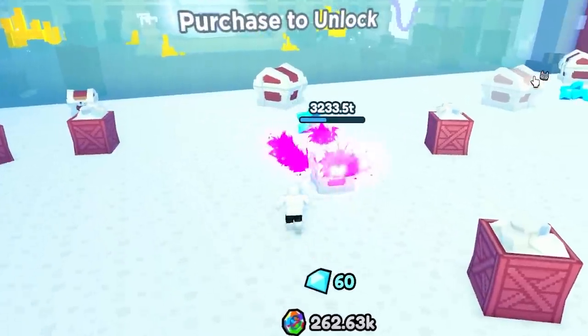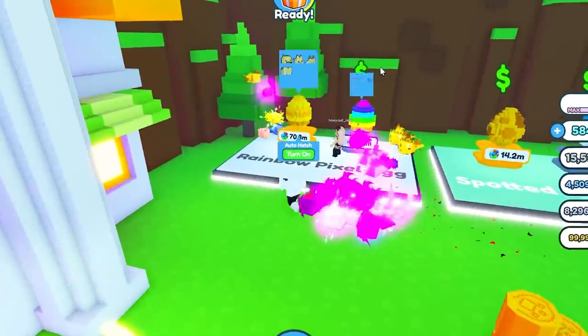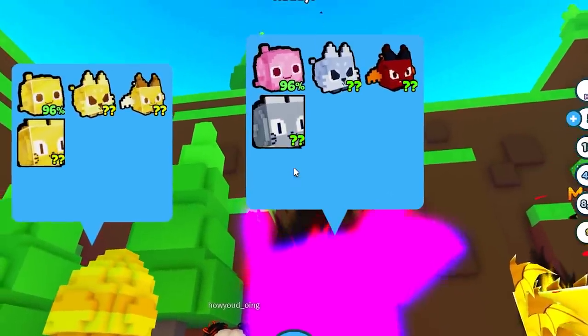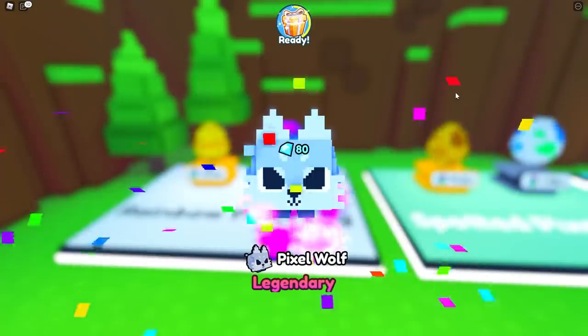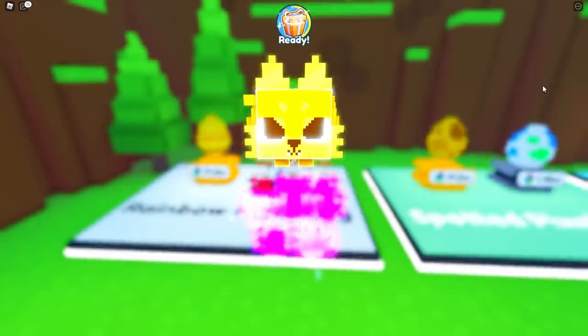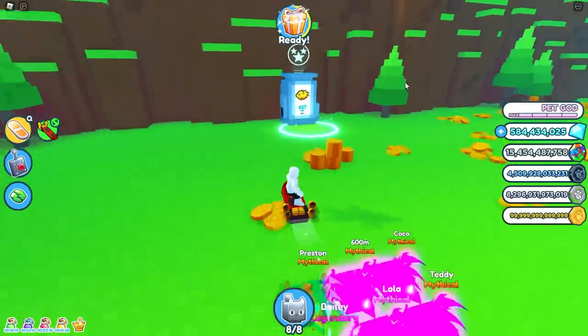Let me equip my strongest pets and Winston of course. Get on the chest — oh, it goes much faster. My pets dominate this new area. The golden rainbow is 70.8 million, you get a huge golden cat — maybe I should focus on getting this one. I'll spend all my coins. First one — okay, I'm auto-deleting legendary, I'm stupid. Let's try again. I got it back — a golden wolf! The egg mastery is working.